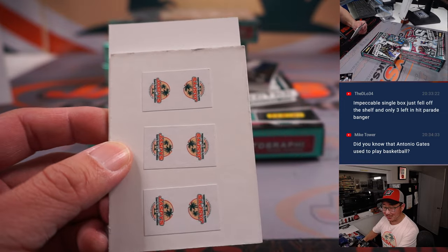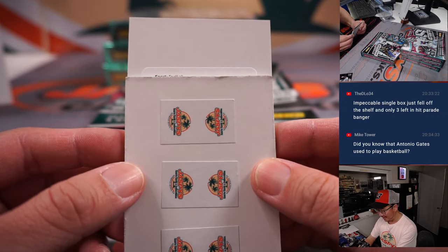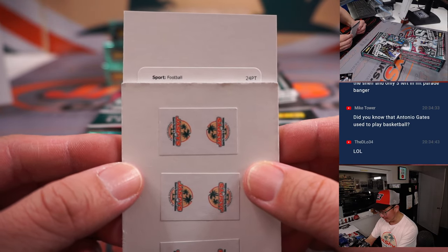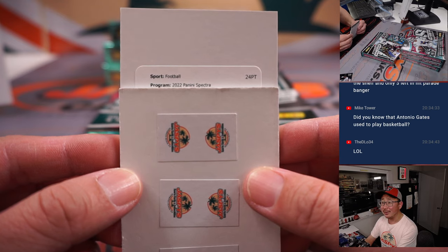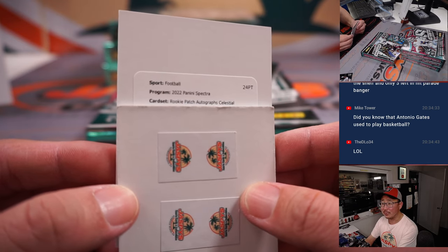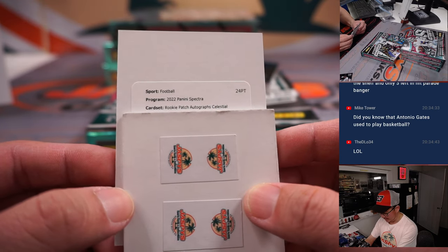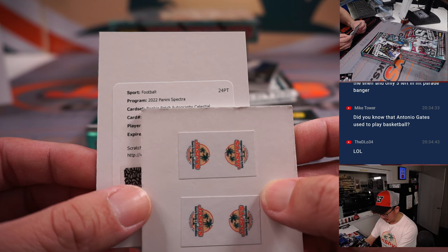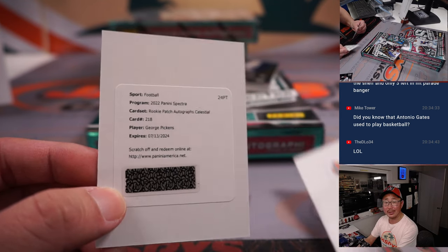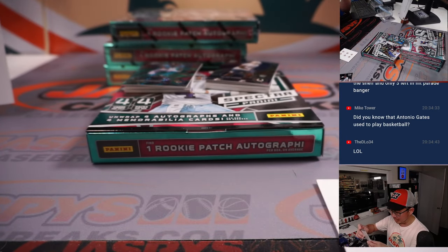Did you know Antonio Gates used to play basketball in college? If you did a drinking game where you'd take a drink every time an announcer mentions that during Antonio Gates' heyday, you would be in the hospital for alcohol poisoning. Rookie patch autographs, Celestial. Good luck everybody. It's going to be George Pickens, Steelers. Chris Butler picking up the Steelers straight up.